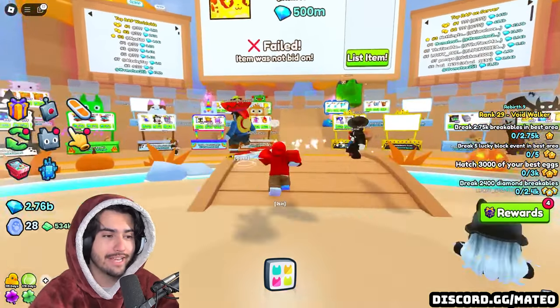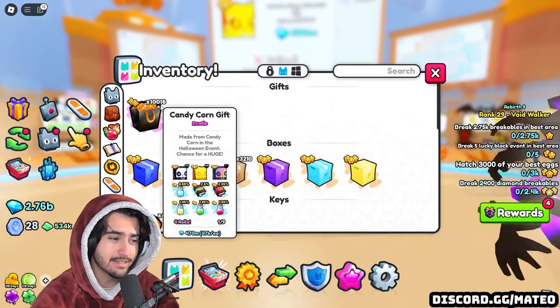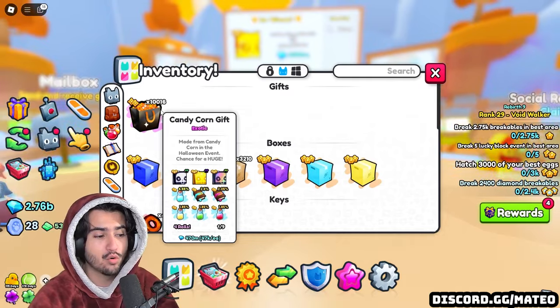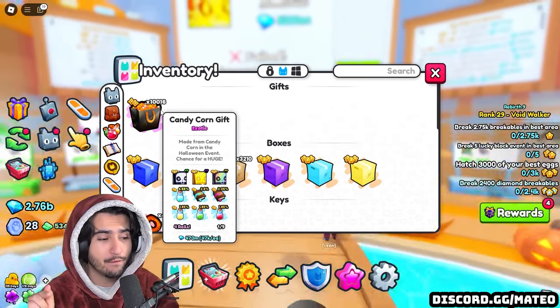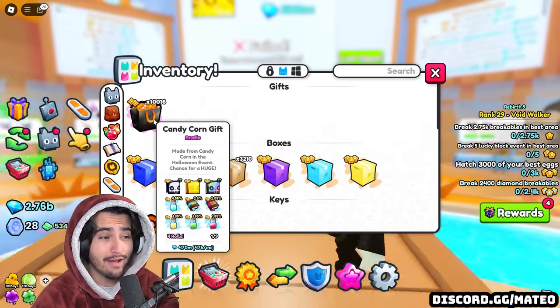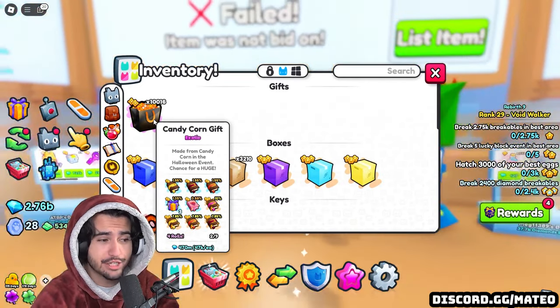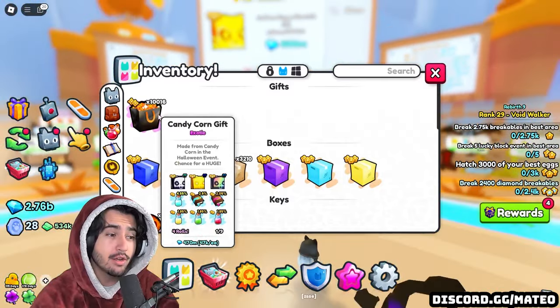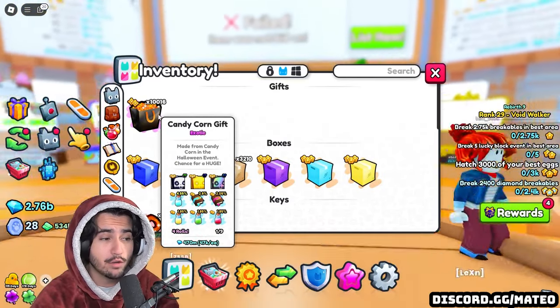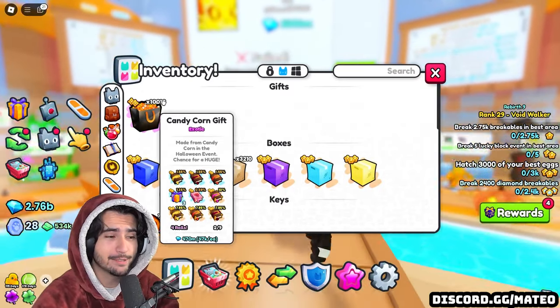Here we are in game and we have 10,016 candy corn gifts. At the time of recording this, these are worth a whopping 470 million diamonds. Will we make profit on this opening? Probably not, but there's always a chance — it depends how lucky we get. We could get a rainbow version of the skeleton cat, so I'm not even sure if that would really make us profit.